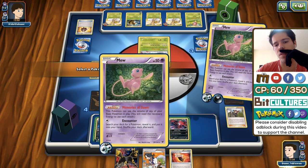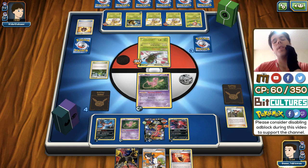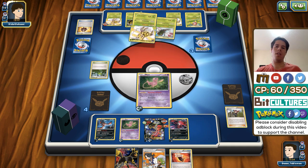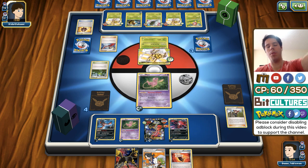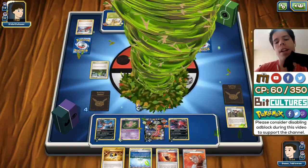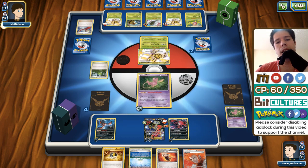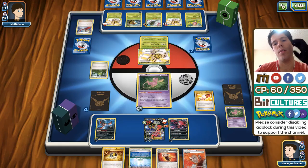I'm going to Ultra Ball, discarding the Ranger and the other Fright Night Yveltal. Umbreon EX is not useful, and this Yveltal EX isn't too useful at this point either. I'll grab a Mew. Simply dealing 60 damage won't take us anywhere, and both my Yveltals are pretty much done for. If I attack I'll be at 110 damage, then a single attack by Mega Break would punish us. We can't give him more cards — we have to N. That's the only thing we can do.